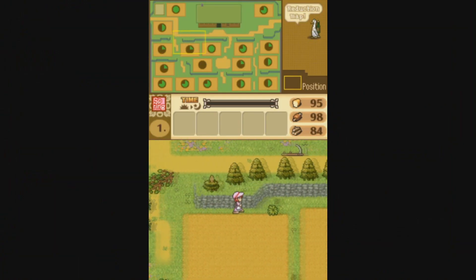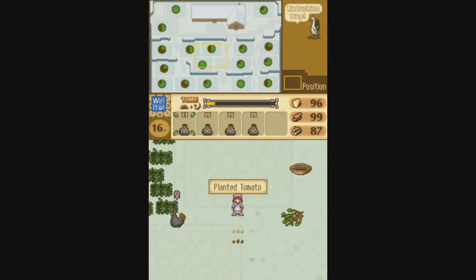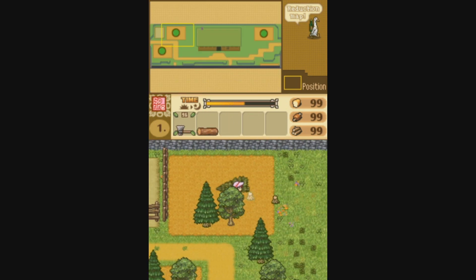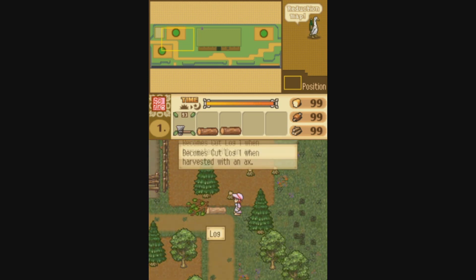Little pro tip: you can get a head start on planting crops on the 16th of each season. For example, you can plant spring crops on the 16th day of winter. Seasons are 25 days long, and doing tasks such as sowing seeds and chopping wood progresses time. You can also advance to the next day by holding the L button, so you're still fully in control of how quickly time passes.